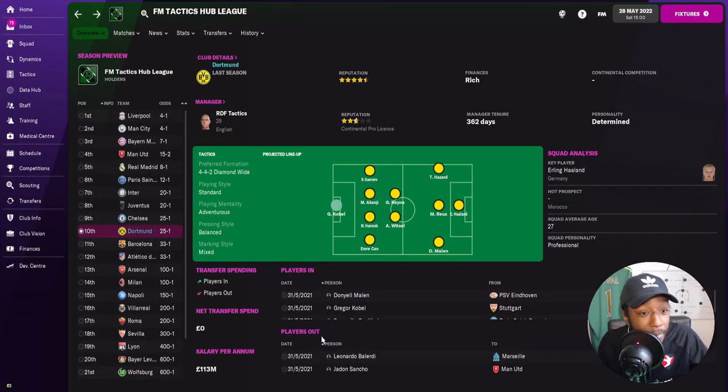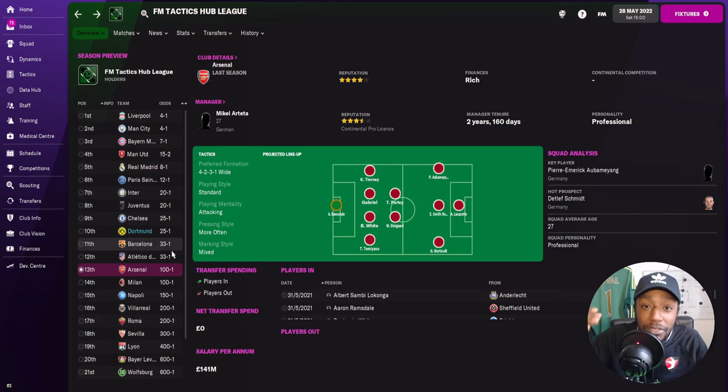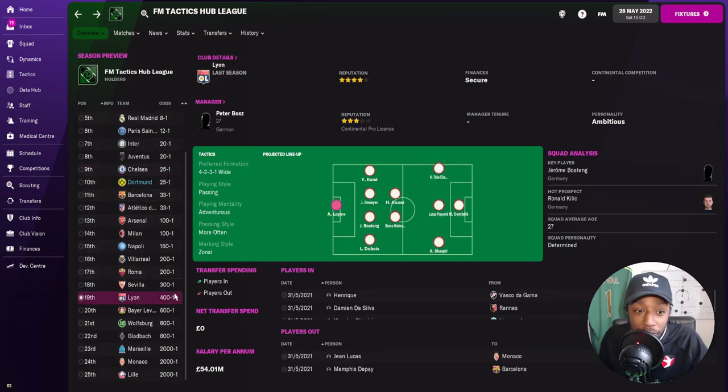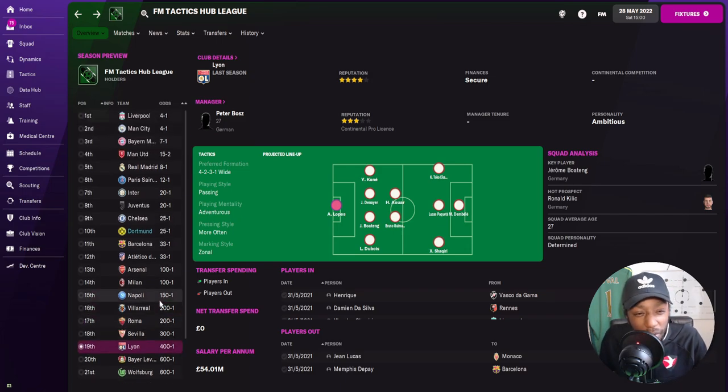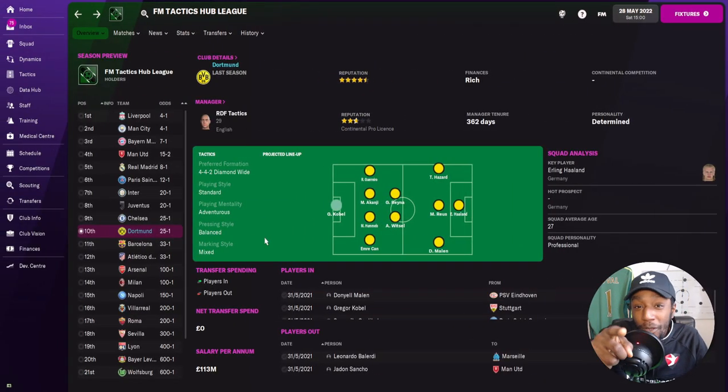Now we're in the FM tactics hub testing league. We picked Dortmund, who were predicted to finish 12th at the start of the season. The league is made up of the top five teams from the top five European leagues — Liverpool, Man City, Man United, Chelsea, Arsenal, and so on. The tactic we are testing today is called Mongoose Rejuvenated, created by CBP, who is also an admin in the Discord channel.